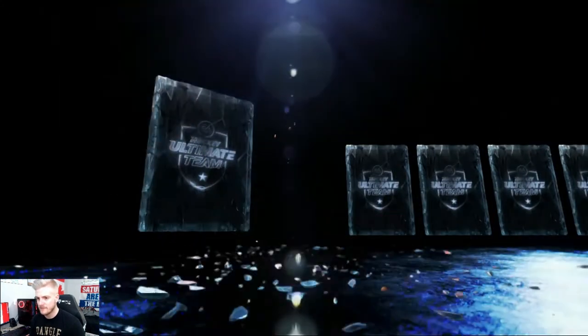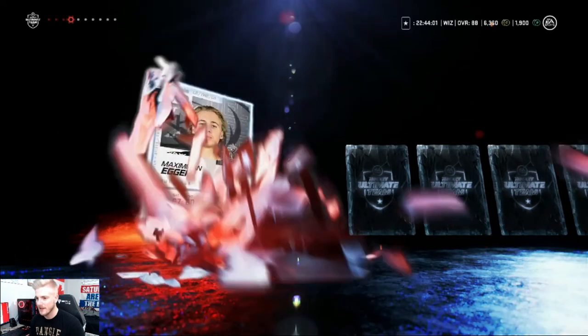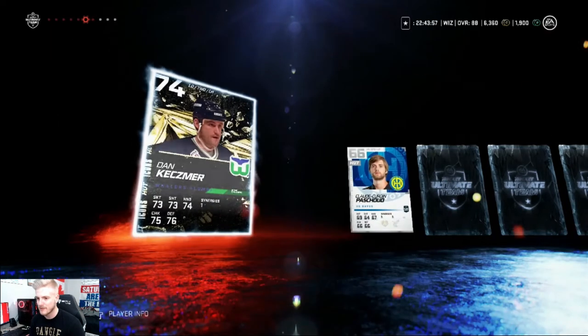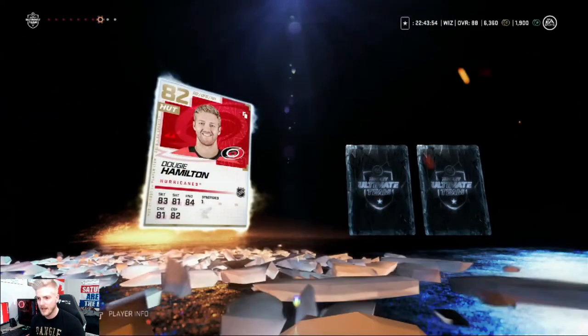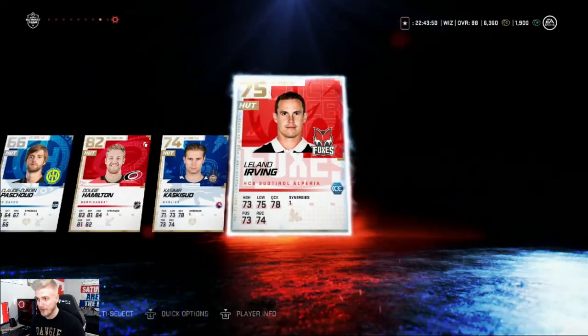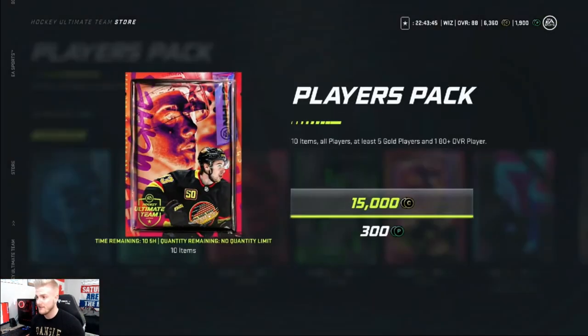Let's see what we can get. Brad Malone — come on boys, where's the luck? Jordan Sueman, Whalers alumni player — that's kind of cool. Dougie Hamilton — we already own him. Another crappy pack. This is painful boys, this is painful. Let's open up another one.